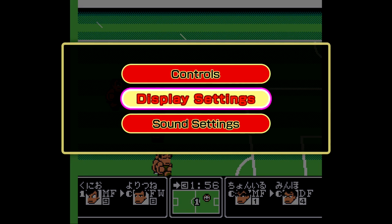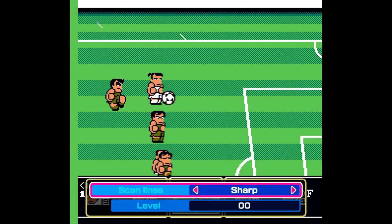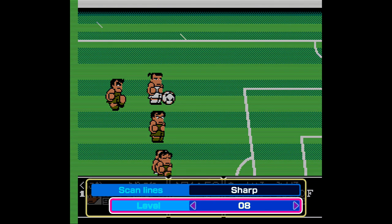Once you are in there, make sure you go over to scan lines, which is the second option. Then what you want to do is mess around with the scan line settings — just crank up the level and then back out to save it.